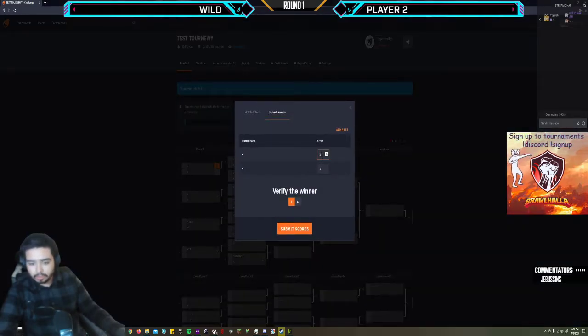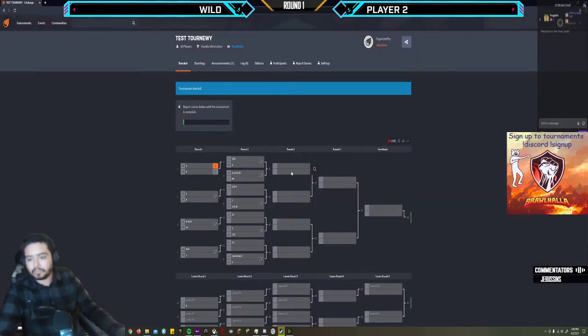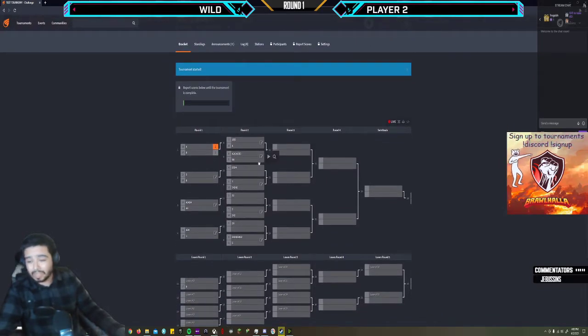I'm gonna go over edit score. Put two, put one — and there you go. That'll help us proceed with the tournament even faster. So I don't have to go in here and do it for you — you should be able to do it yourself.